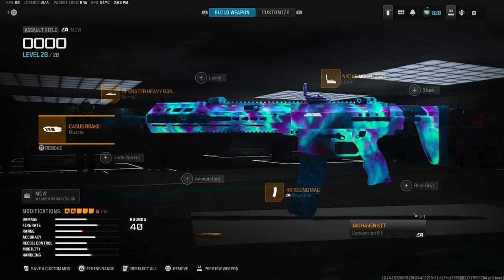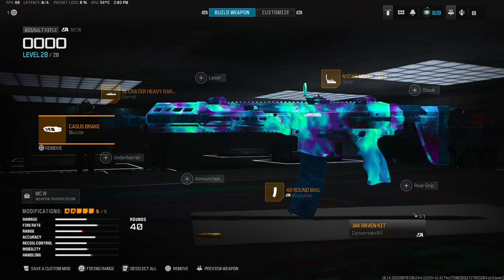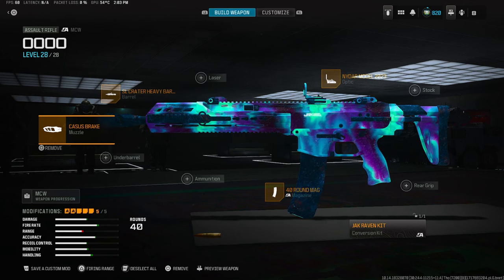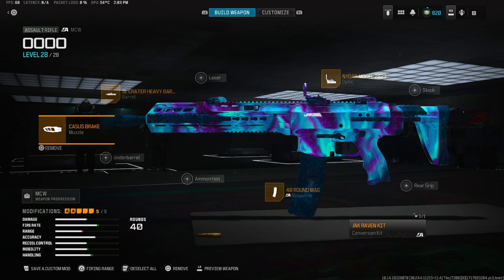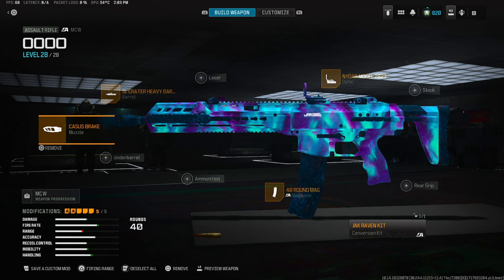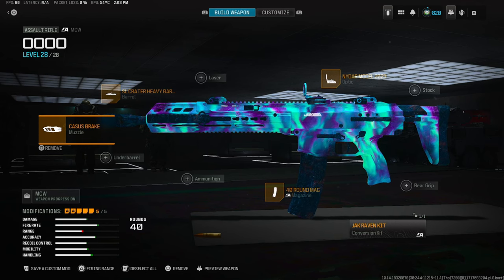Now for the MCW conversion kit — this is the best class setup for it. There are a lot of classes you can make to fit your playstyle, but for me this is the best one, especially when you want to use it as a sniper support. I paired it with the Holger because it's one of the guns you guys still use as an SMG, so definitely give this a try.